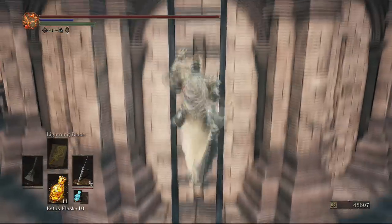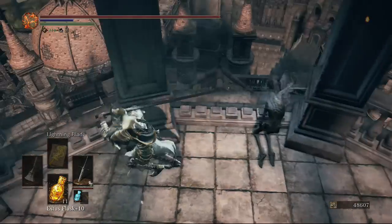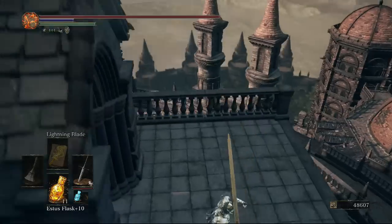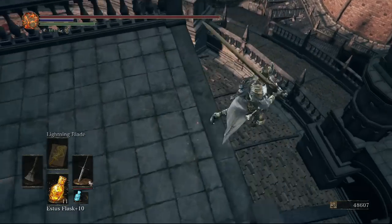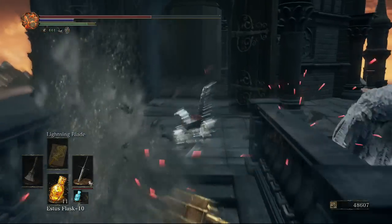Before heading into the final top door, go to the right of the door and come up here to find a hand ladder. Take the hand ladder all the way to the top to pick up the Hunter's Ring, which gives you extra dexterity. Hop back down the middle, then down one more time. Note: if you reset the map these golden enemies will respawn.